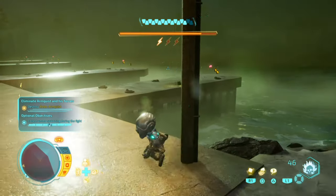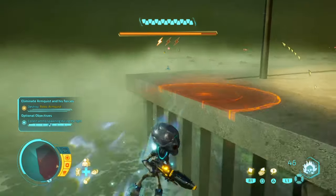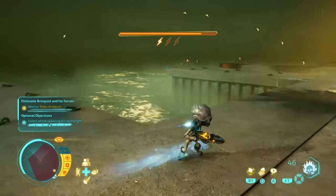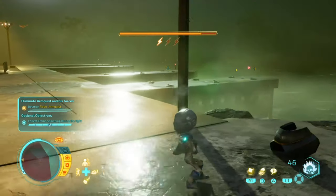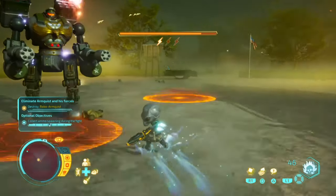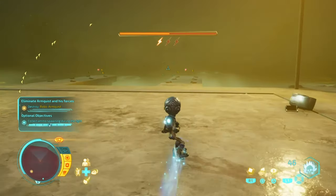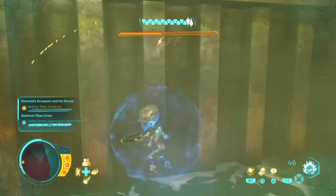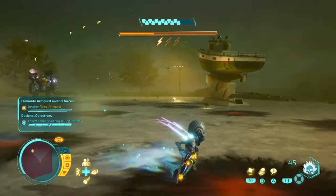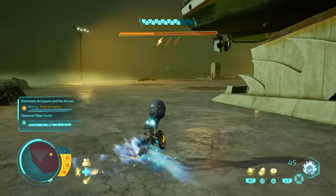Okay, so during the fight you will see these random ammo items — what you do is collect these. My objective is complete, but I only just figured out how to complete it. What you have to do is fight this robot arm three times — I'm on my third time. You pick up these ammo pieces right here; they can also be spawning over there and in other places in this area. So that is what you have to do for this particular objective in this mission.